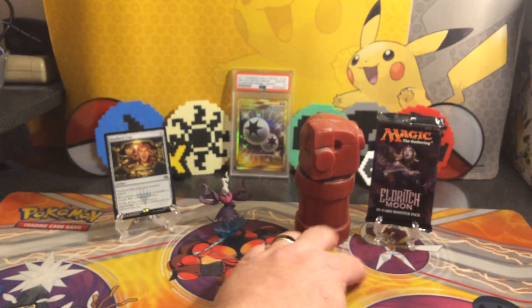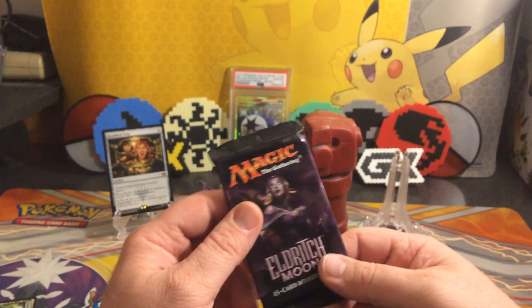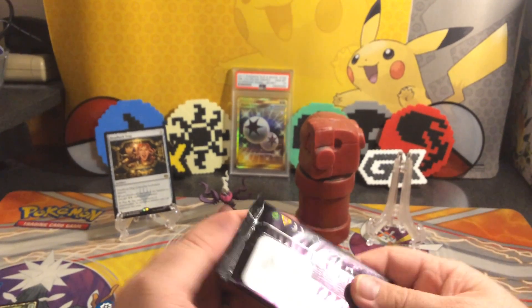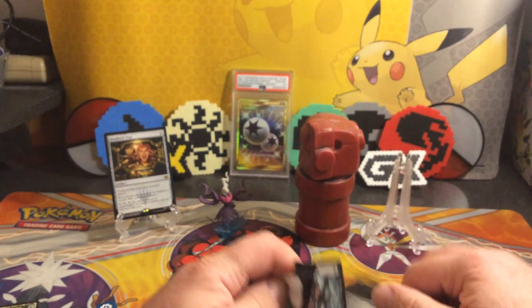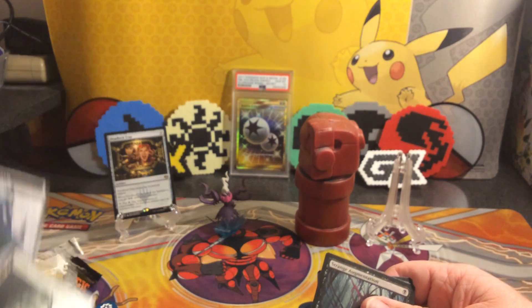Fist of Doom, you're up next. So we've got a pack of Eldritch Moon. I have to shake my camera so much — I've got the core running behind me. Alright, Hand of Doom, let's see if we can get something good. We've got a Planeswalker — Tamiyo Allen. That's kind of cool.